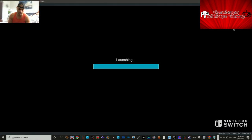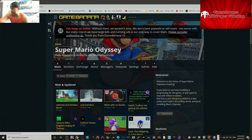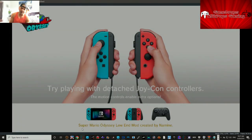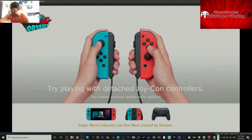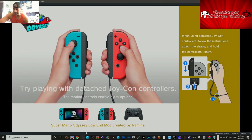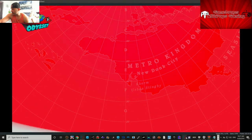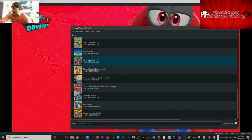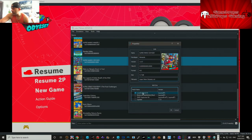We're going to run this for a few minutes. The low-end mod will enhance performance if your computer is not powerful enough, or if it is, it might add features like quicker response time and more FPS. You can see it — Super Mario Odyssey low-end mod created by Namin — it'll run at a better rate for those that need it. Make sure when you have Yuzu open, right-click Properties on Super Mario Odyssey and have the low-end mod checked.